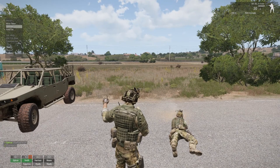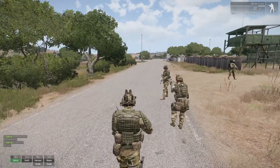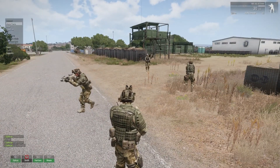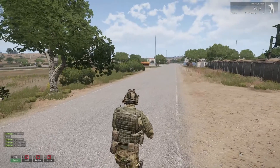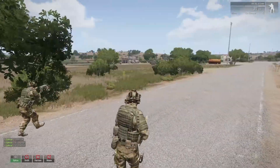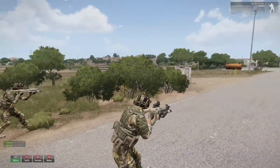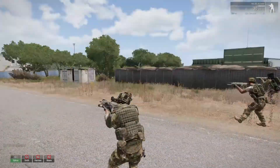To stop suppressive fire, you can tell them to regroup, return to formation, or hold fire. Speaking of hold fire — you can tell your guys to hold fire by selecting them and pressing the hold fire button. When they're holding fire, they're not going to engage anything unless enemies come within a certain range or engage them directly. This is good for stealthy approaches or conserving ammunition, especially if you're in hostile territory or outnumbered.